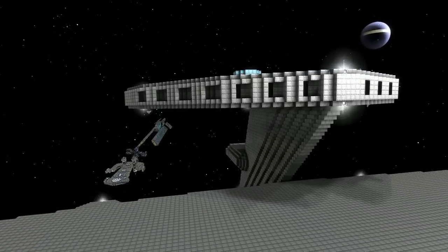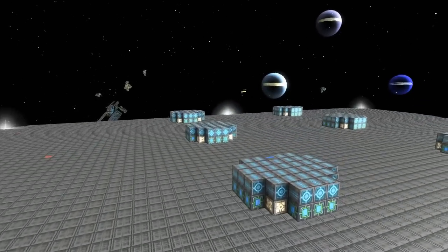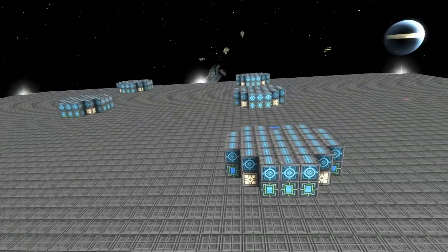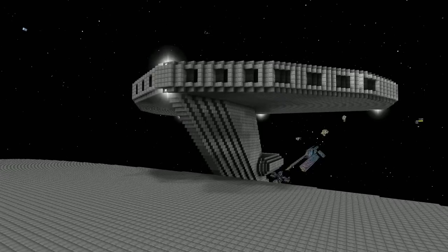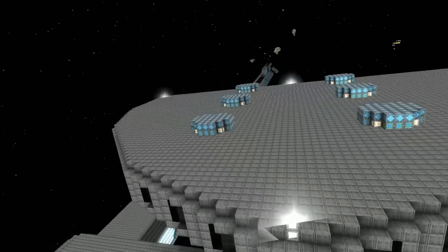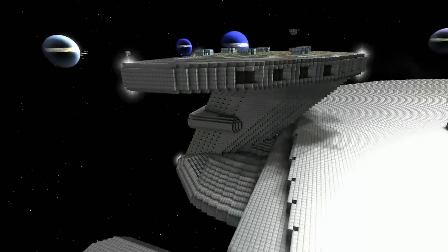That turret design on the top — I'll be using that for every single one of the turrets anywhere, pretty much, because I find it efficient enough and it doesn't stick out too much. I kind of like that turret design actually. Yeah, it's compact. Gets the job done. I mean it's half the cannon pretty much. Interesting — the bottom half has got power and shielding integrated in there. Very good. It's an interesting concept for that.